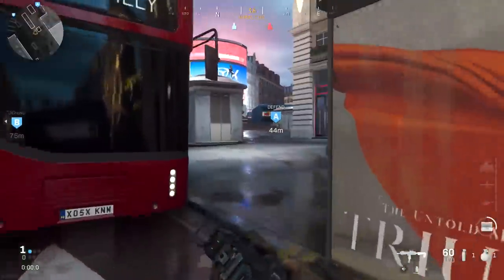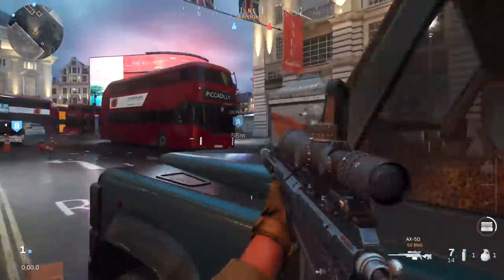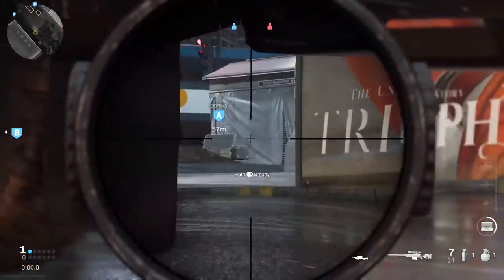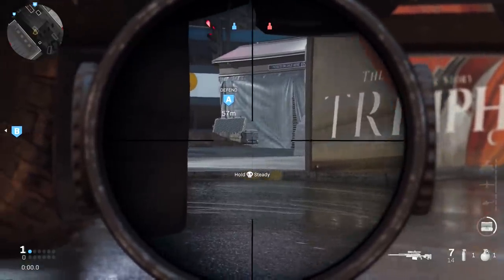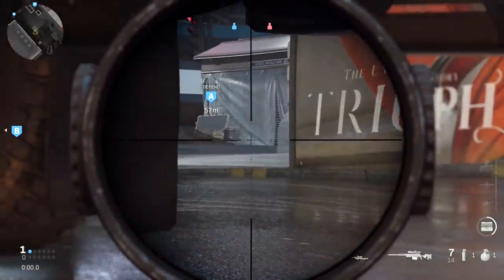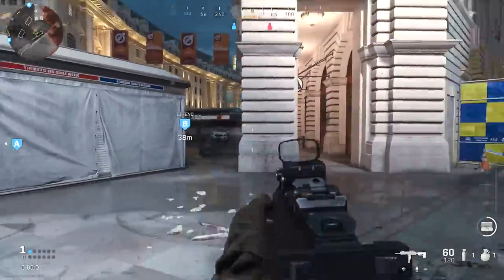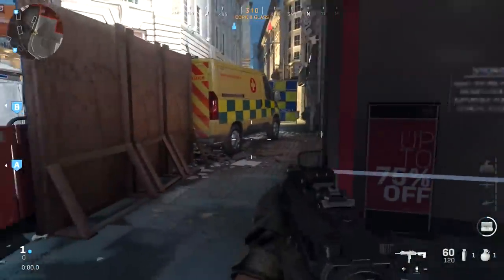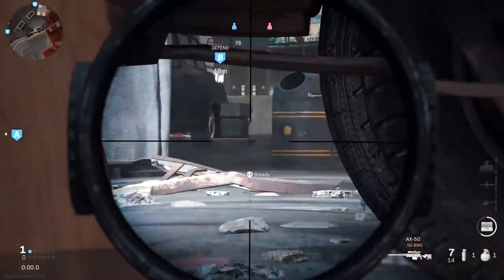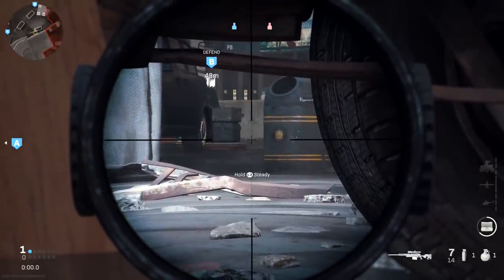Switching over to search and destroy for the last couple of spots: the A bomb — a pretty common spot to watch it would be the hood of this vehicle, but a little bit better is sitting right here, especially if your teammate plants the bomb on that side. If you get into the enemy spawn you can easily watch this side of the bomb and pick anybody off trying to defuse it. For the B bomb site, if your teammate plants the bomb on one particular side, you can lay down right here for an excellent bomb angle — just make sure you plant it around that area and they can't really defuse it without you easily picking them off.